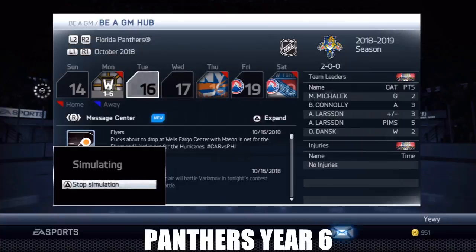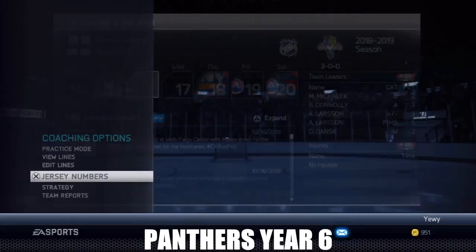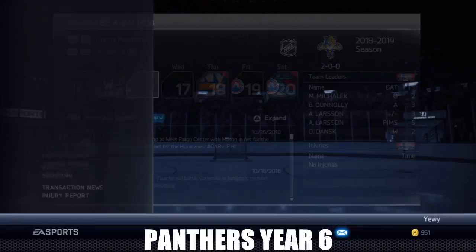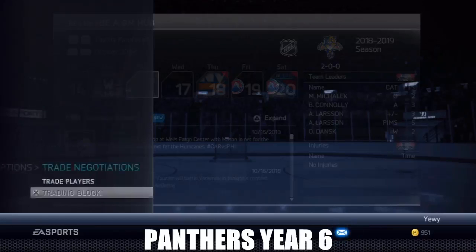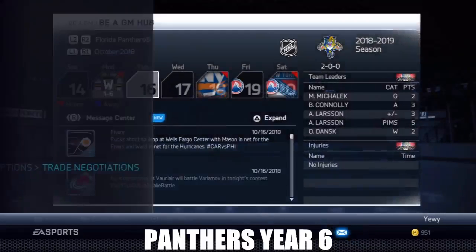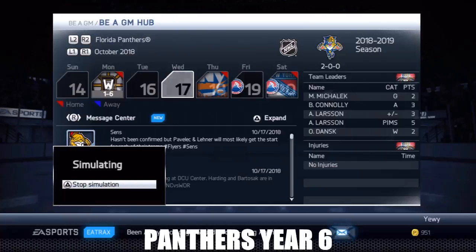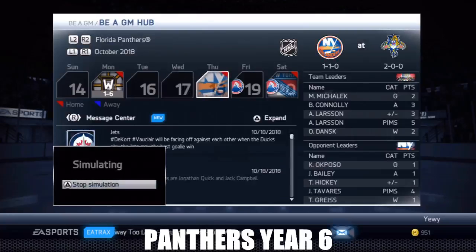I've been hitting stop sim for a while now and it just won't stop. There we go - okay, we stopped the sim, thank god. Let's take Bernie off the trade block because that's really screwing us up. There we go, now we can play without being worried about it. Let's go, New York Islanders - big win! Our second line seems to be doing well, McCalloch and Connelly are getting passes to each other.